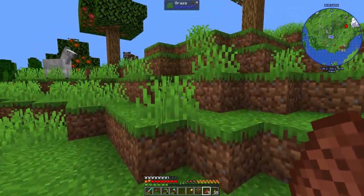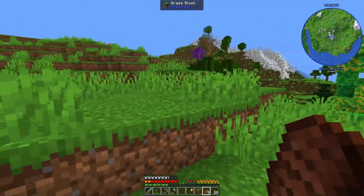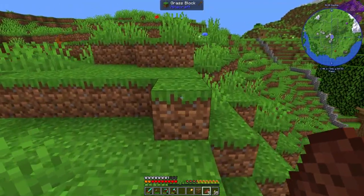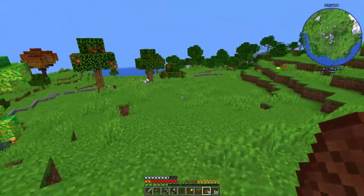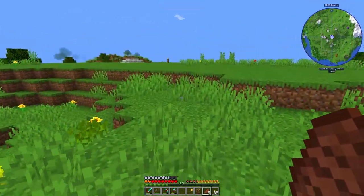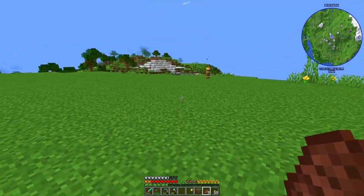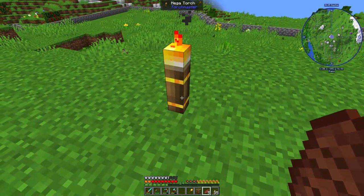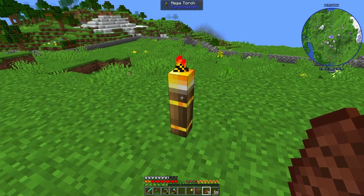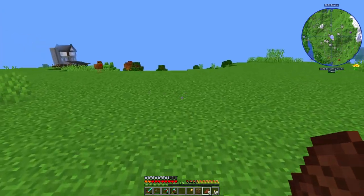I put some Mega Torches around the area — I think I placed them at the right distance so we won't get mob spawns in here, set to about a 16 or 32 block radius. Each Mega Torch takes two diamonds, two blocks of gold, three torches, and two logs to craft, but placing the town hall is what we're really here for.